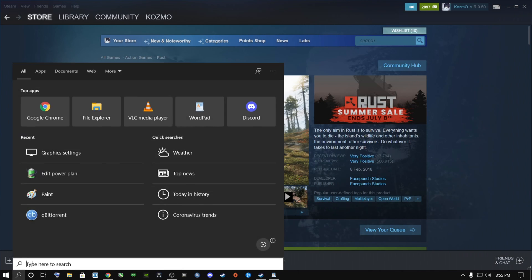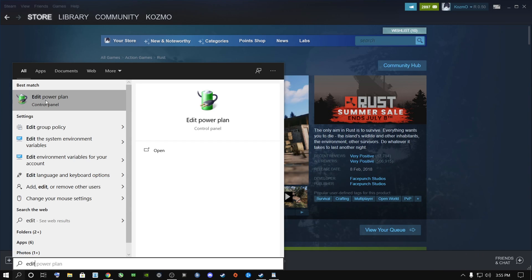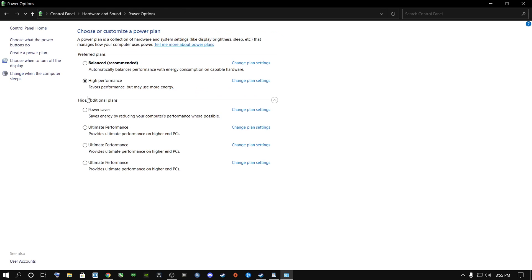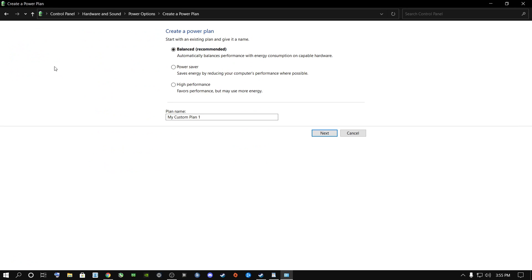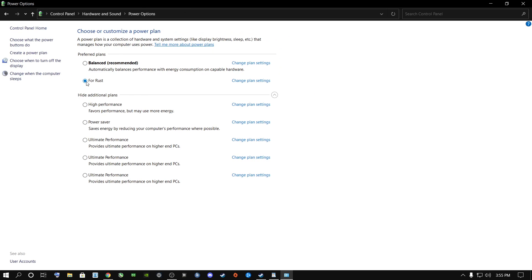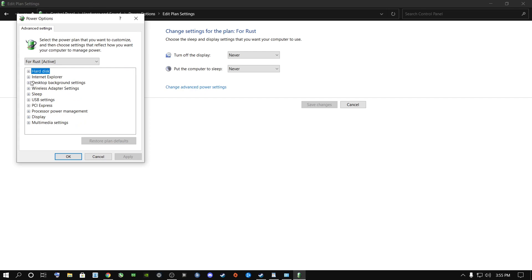Once you're done with that, close out and go back. Type in 'edit' in the search bar — it's going to say 'Edit Power Plan' — click on it. We're going to create a new power plan for Rust. Go to Create a Power Plan, select High Performance, delete the existing name and type 'For Rust,' then click Next. Set both sleep options to Never and click Create.